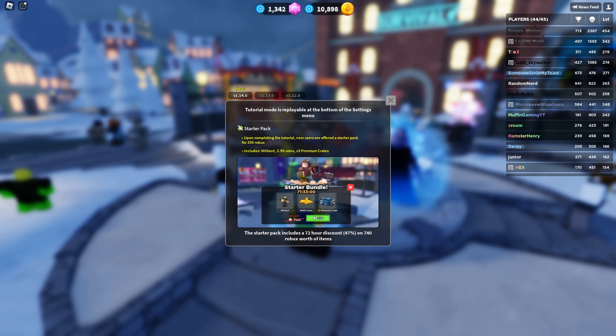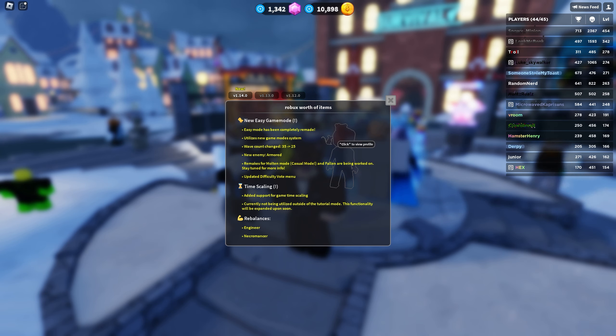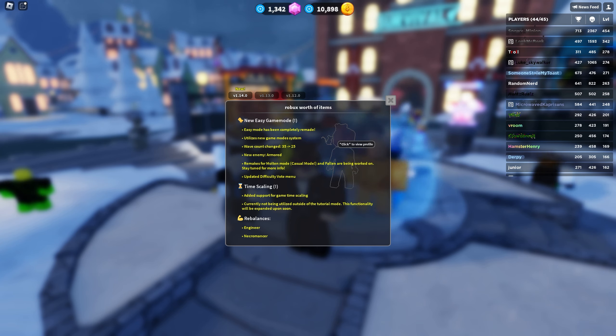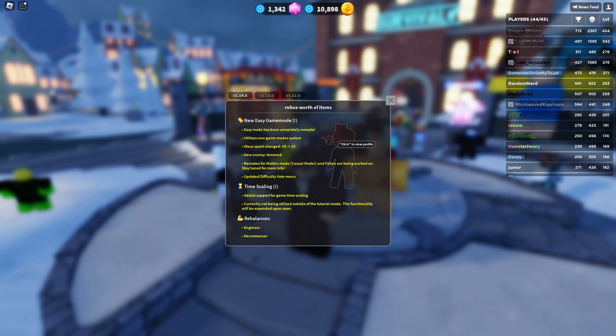Upon completing the tutorial, new users are offered a starter pack for 350 Robux. It includes the Militant, 3.5k coins, and 3 Pugum crates. This starter pack includes a 72-hour discount — 47% on 740 Robux worth of items. I will not be buying, but that's cool. New easy game mode — easy mode has been completely remade, I gotta check that out too.